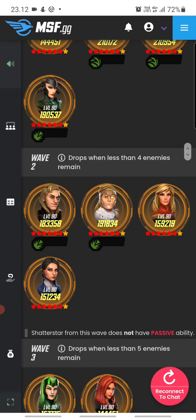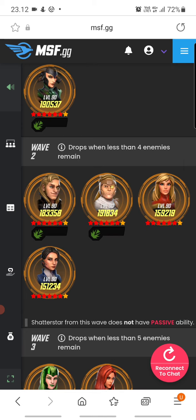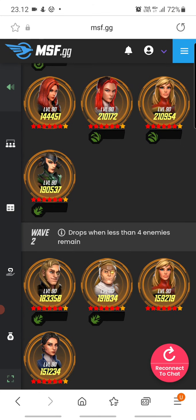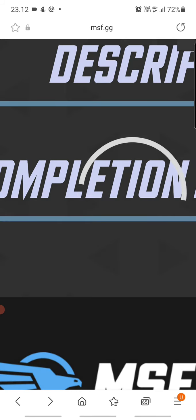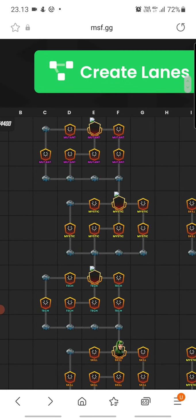The second wave has the Darkhawk Bros, Captain Marvel, and Maria Hill — I think this is doable if you control the Darkhawk Bros and keep the speed train from rolling. The last wave has Black Widow and Polaris. Between the waves you can see when each wave drops, so definitely check that when you start playing. That covers the tech nodes.